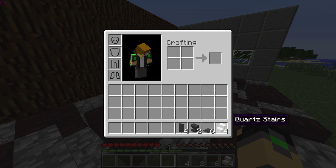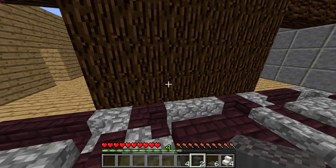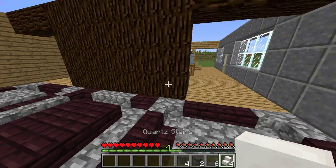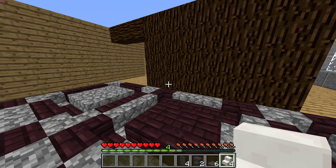You will need four quartz stairs, six grey carpet, two very damaged anvils — because you wouldn't use very new anvils in my opinion — and four grey banners. I actually tried to make cool-looking chairs but it didn't work out, so it's kind of simple.